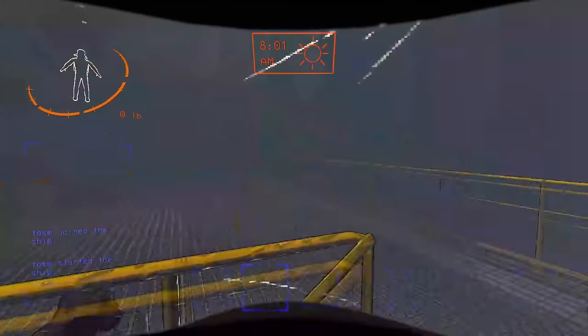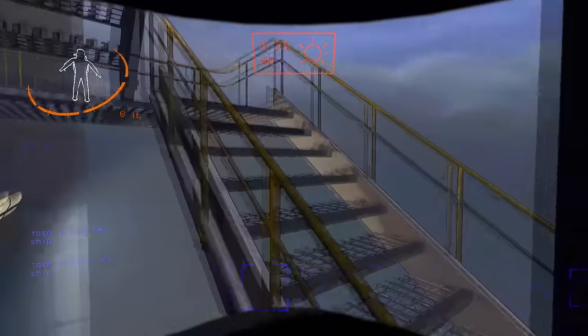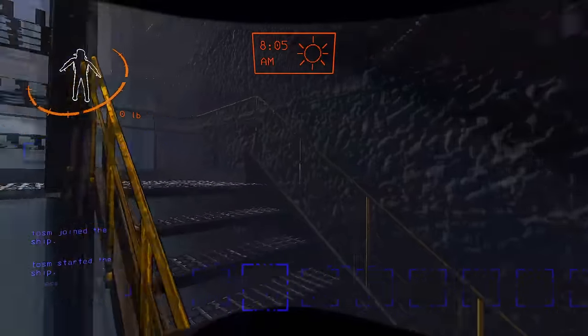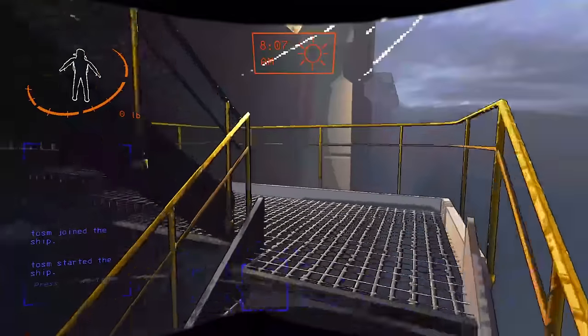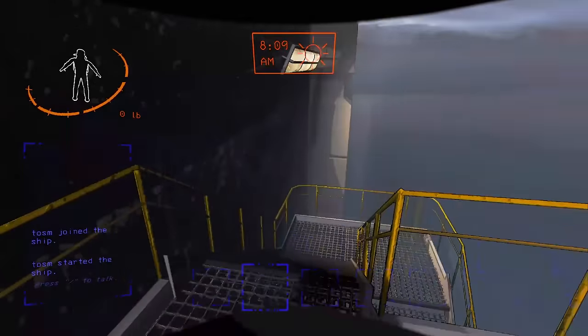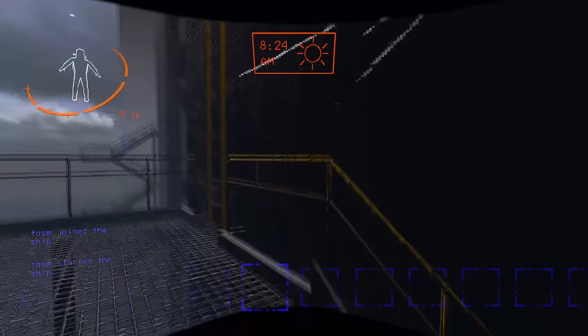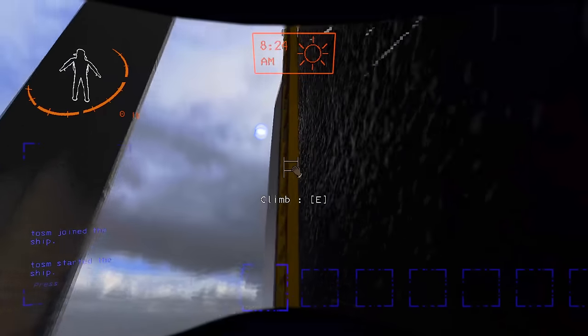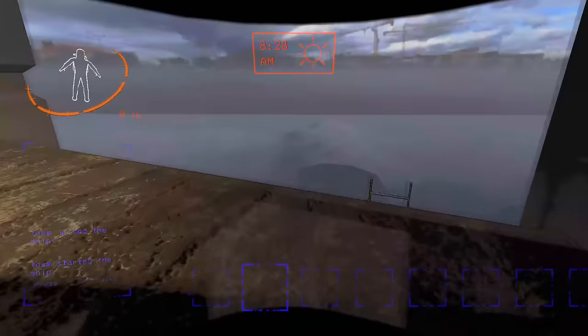Once you climb up these stairs, the first thing you can do — like I mentioned on Experimentation — is jump up these railings. It's a little finicky and you can get stuck, but if you do it you can maybe beat a couple people. One thing I always do on Titan, and have been mentioning throughout this entire video, is jumping onto these ladders. Jump onto the edge and then jump up to get a little bit more height and then climb up. Pretty useful.